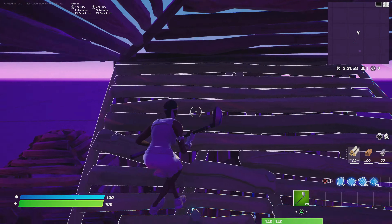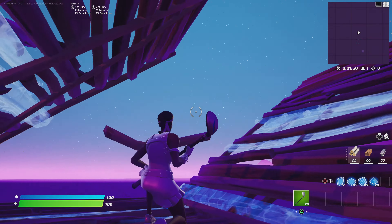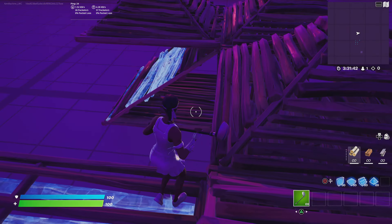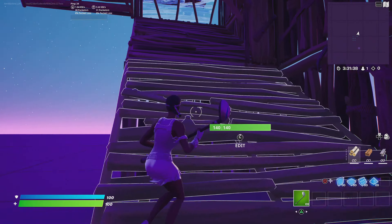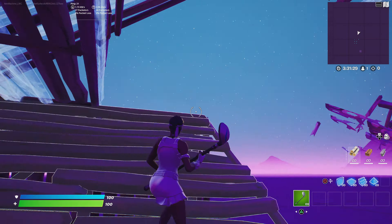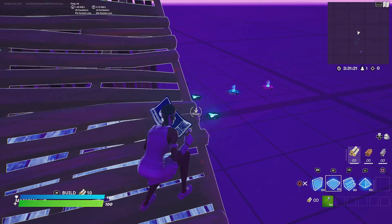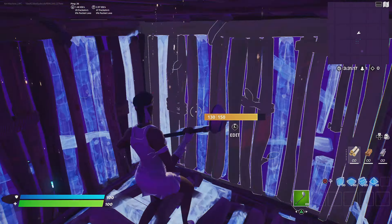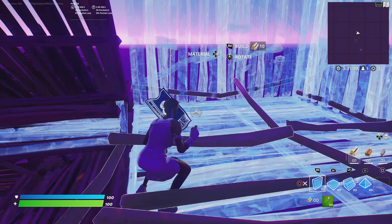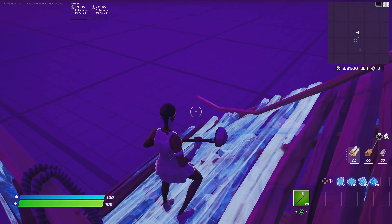Then side jump, and if you want to, you can side jump again — I do recommend doing that — and then have two ramps and keep going. Now, if that doesn't work out, what you want to do is side jump, place down a floor, and double edit. The reason you should double edit is because sometimes they're gonna try to predict you, cone you, and full box you — you're clipped. That's why sometimes you have to double edit, come up, and then do whatever — you can 90, do whatever, it really doesn't matter.